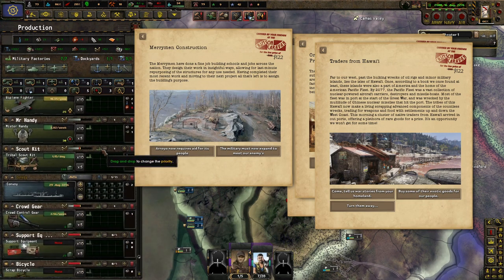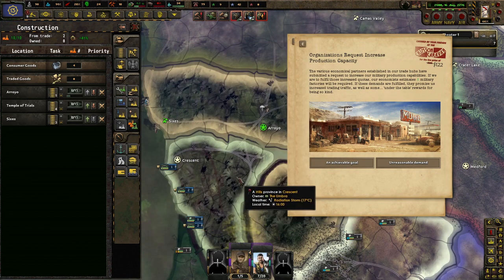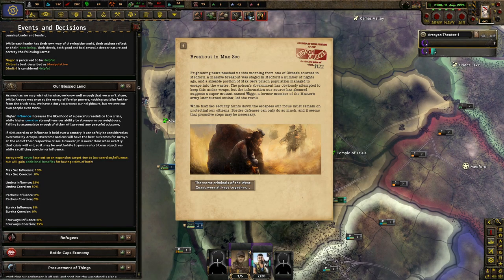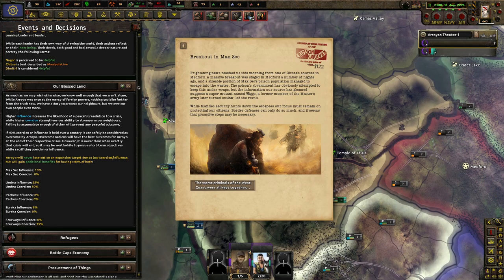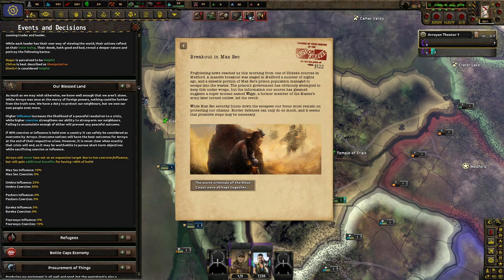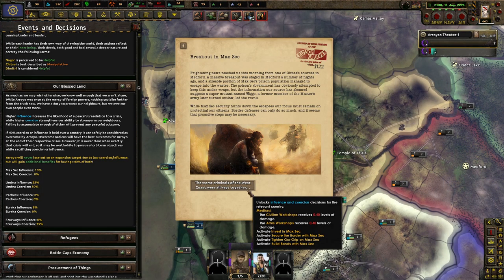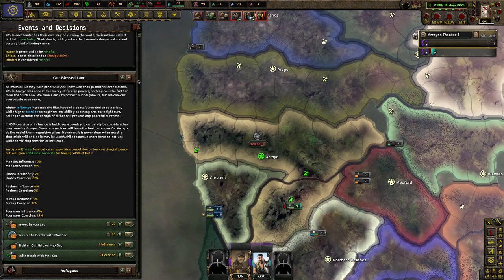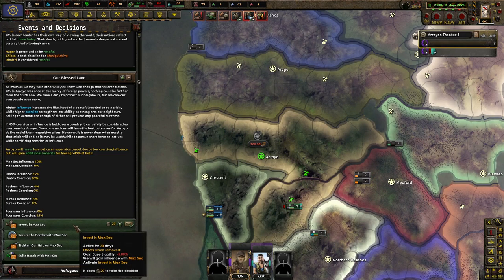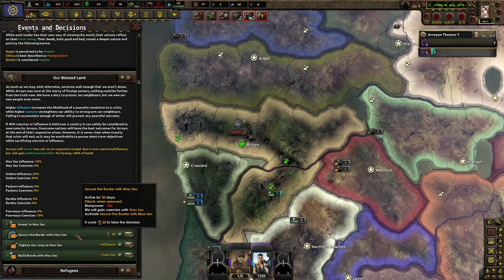I like the cities a lot. We can use another one. Cheers from Y — yes, please. Underused about events — Breakout in MaxSec. Frightening news reaches us this morning from one of Chitza's sources in Medford. A massive breakout staged in Medford a number of nights ago, and a sizable portion of MaxSec's prison population managed to escape into the wastes. The prison government has obviously attempted to keep this under wraps. The information suggests a super mutant named Wiggs — a former member of the Master's Army later turned outlaw — led the revolt. While MaxSec's security hunts down escapees, we must remain focused on protecting our citizens. Border defenses can only do so much — proactive steps may be necessary. Those criminals of the West Coast were all kept together. That's MaxSec — 10% influence, more coercion. It's just so much easier to do coercion stuff. I wish we could do something else — can you lose infantry equipment for influence or spend political power for a mass amount of political power or something like that? That's all about balance.